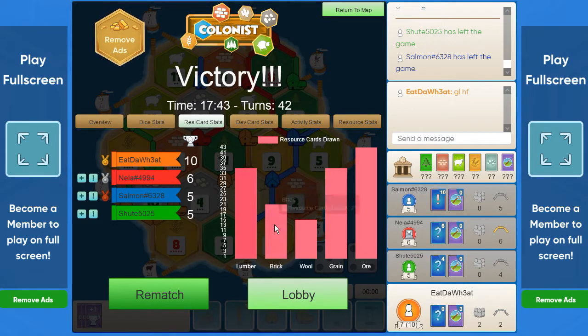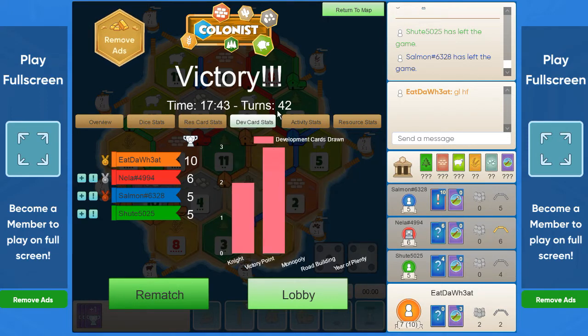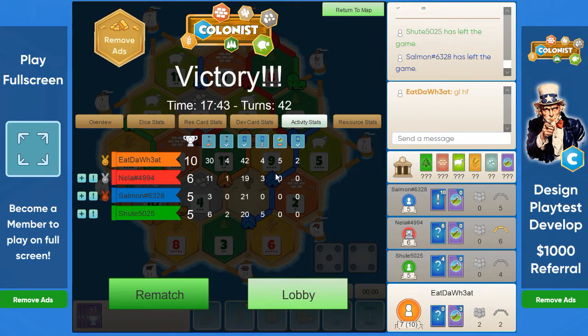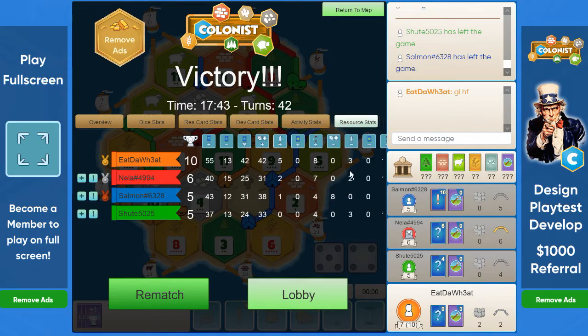Wheat and wood produced the most. It was a crushing game — 42 turns. We didn't even get the army in the end because we only got two knights, but three victory points. We were the only ones to buy dev cards.